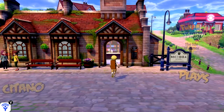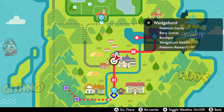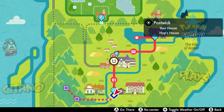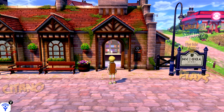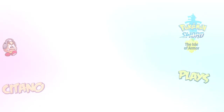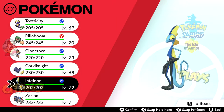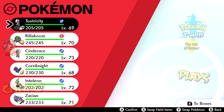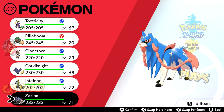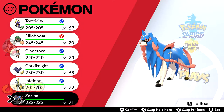To get to the Isle of Armor, head to Wedgehurst Station. If you haven't been here in a while, it's basically the second town in the game after post-wake. You fly here, go from the Pokémon Center and head down to the Wedgehurst Station. I'm going to use the same team as I've done throughout the game: Inteleon, Rillaboom, Cinderace, Corviknight, Toxtricity, and Zacian will be my team. I feel it's a good balanced team — I have all three starters, an Electric Poison type, a Flying Steel type, and of course my very mighty legendary Fairy type which also becomes a Steel type when it has the Sword on — and he always has the Sword on, so he will be Fairy Steel.